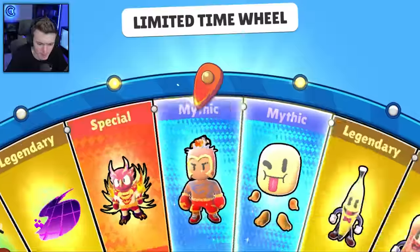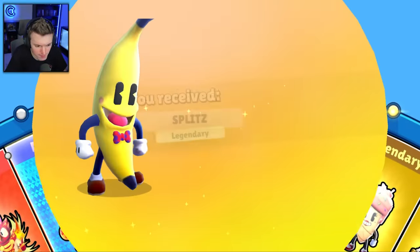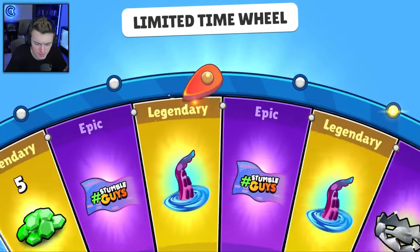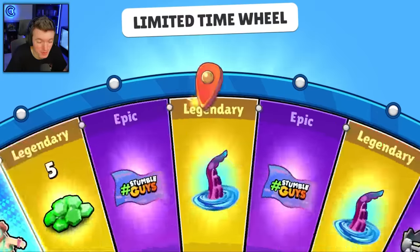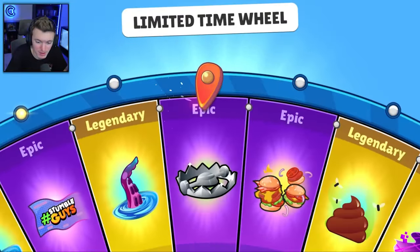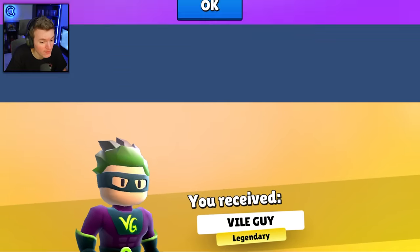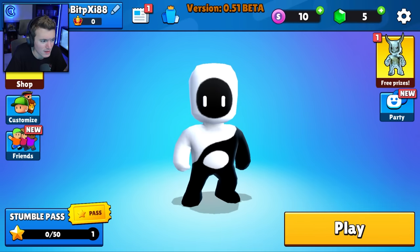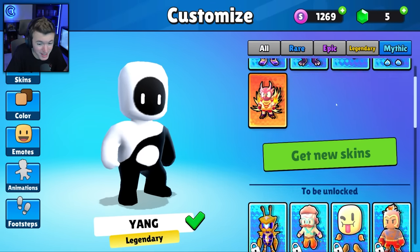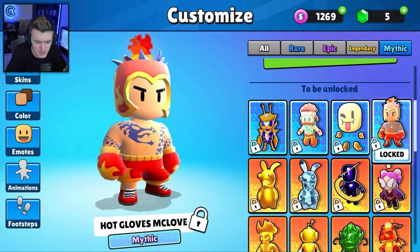Have we gotten Emoji Jitsu yet? I don't think we have — we need that. Trash Panda — we've already gotten that. I've already lost track of what we've gotten honestly. Oh, Vile Guy — have we gotten that? No we have not — let's go! It's like the evil Superman. I didn't need an evil Superman, Stumble Guys, come on.